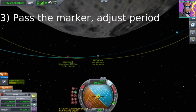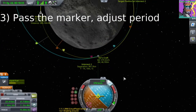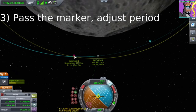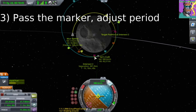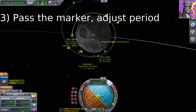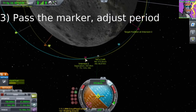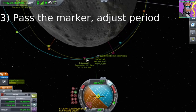A lot of players will tell you the next step is to match your target's orbit, but if you match the orbit, you'll basically both be separated by the same amount, orbiting the Moon together. What we actually want to do is get past your closest approach marker and change the timing that you arrive back here by changing your orbital period. As you see, as I burn retrograde, the orbital period in the bottom left is decreasing, which changes the time that we arrive back here.